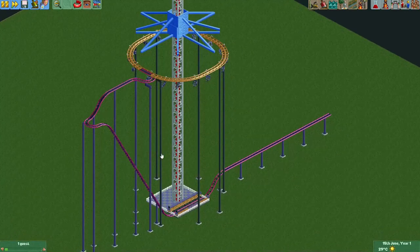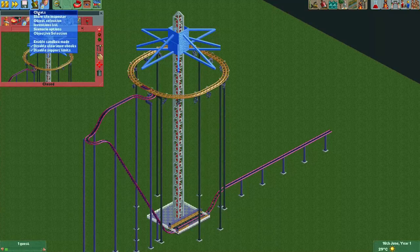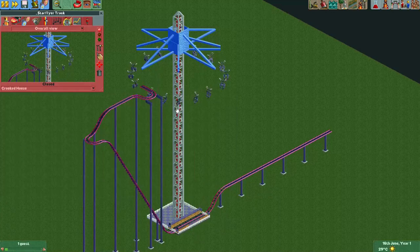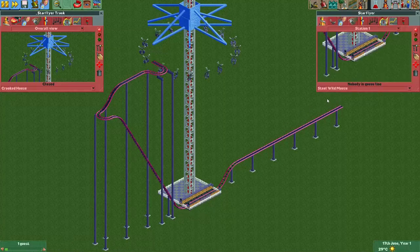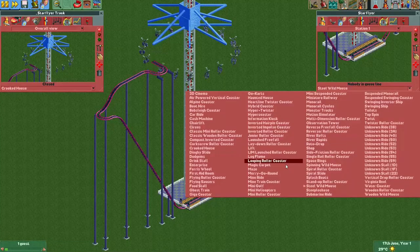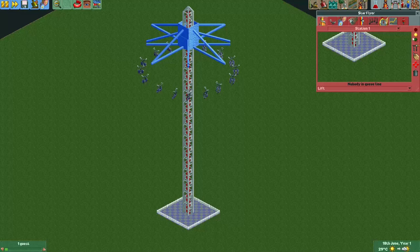I think they're spaced out well enough now. For this looping coaster track, using the 'allow arbitrary ride type changes' cheat I'm going to change it into a Crooked House - that will make the track invisible. For this Star Flyer ride itself I'll change it into a Lift, which will also make the track invisible. The other positive side is that it changes the ride into a transport ride, and guests will ride a transport ride regardless of its stats if it's free - so that's always a good idea for your rides. Let's give it a test.